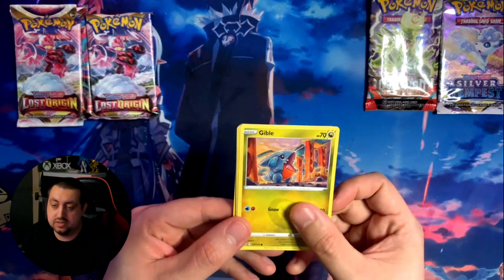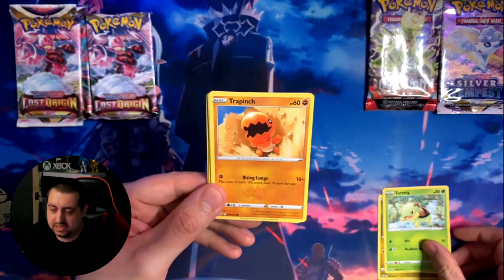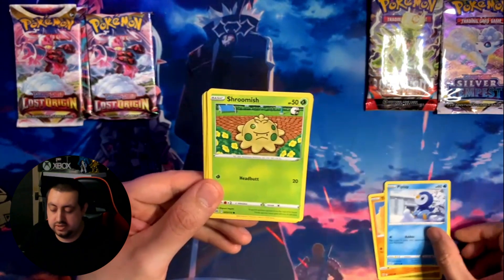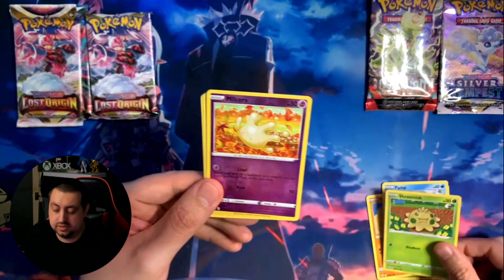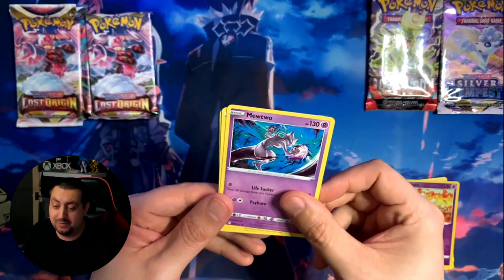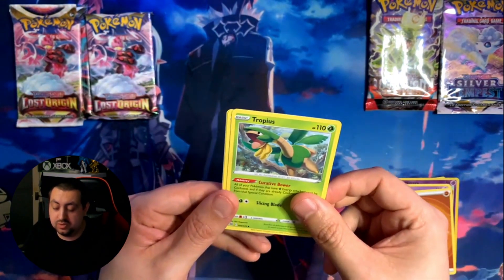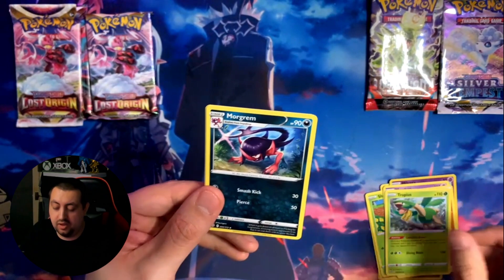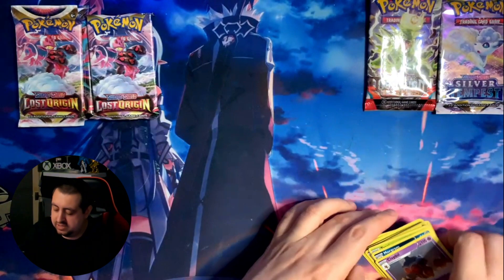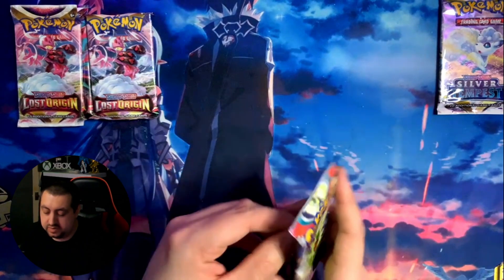From the Brilliant Stars pack we got a Gibble - we do like Gibble - a Turtwig, Crapinch, Piplup, Roomish, a Milsery - never heard of that before - a Mewtwo, an energy card, Propius which was one of our favorite Pokemon, Morgrem which we've never heard of, and a Claydol. Not too bad for the first pack. Let's get on with the Obsidian Flames.